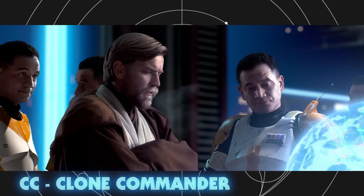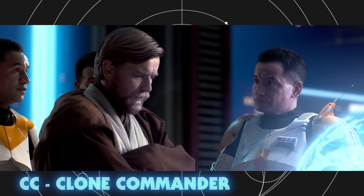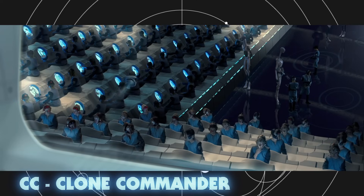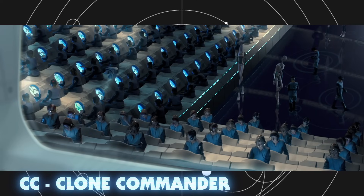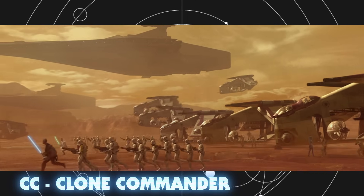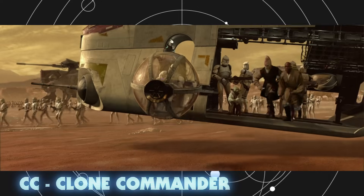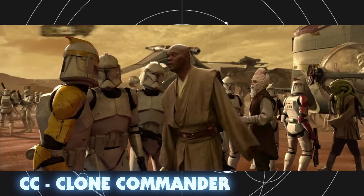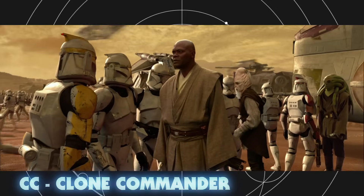CC stood for Clone Commander. For example, CC-2224 is more often known as Commander Cody. They were given additional training on Kamino, so they would be prepared to lead entire regiments of clones on the battlefield — that's over 2,000 troopers. But some clones, like Pons or Rex, were promoted to the rank of commander during the war, despite being initially given the CT designation.